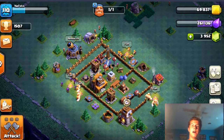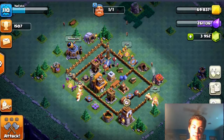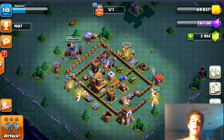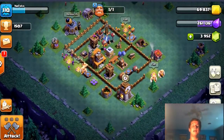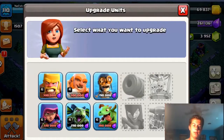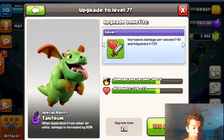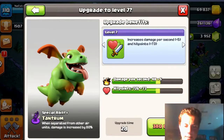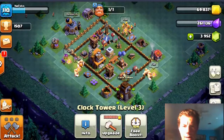Hey guys, welcome back to another Clash of Clans video. Today we are on the builder base. We have our three wins ready to go for some loot. Our baby dragons completed their upgrade to level six, so our goal today is to get them to level seven, which will cost us 380,000 elixir. That'll be a piece of cake with our three wins, so let's get our boost going.